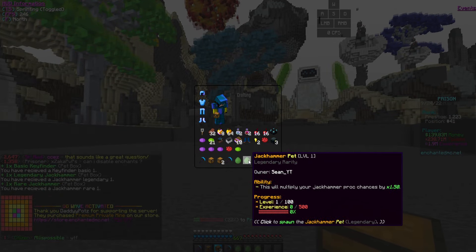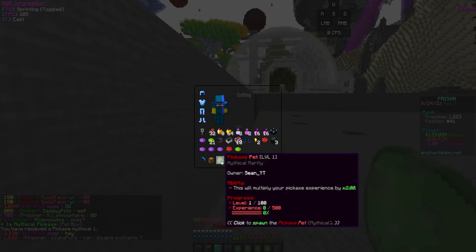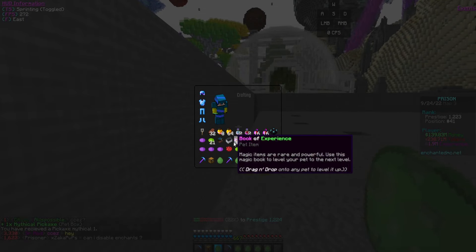Opening the pet boxes — got a key finder and jackhammer pet, and a legendary one too. We got a money pet, a token pet, and a mythical one. I should use the Books of Rarity now to upgrade my pets to mythical. Let's grab that legendary pet — bam, it is now mythical!